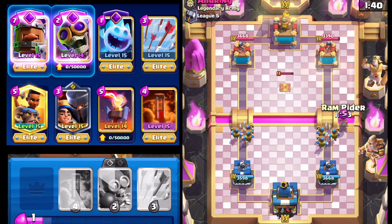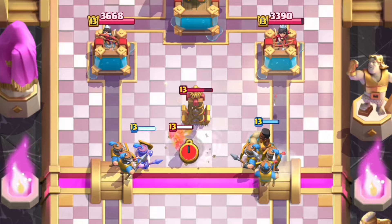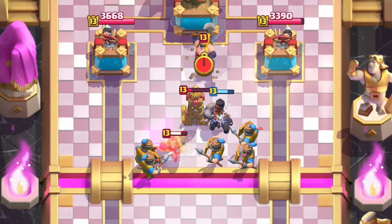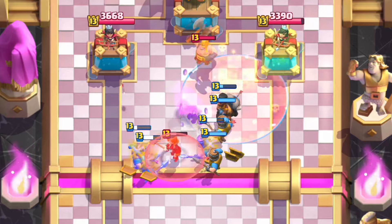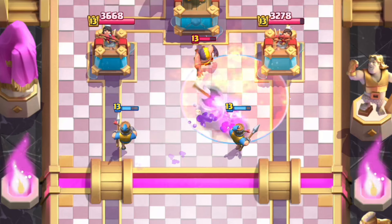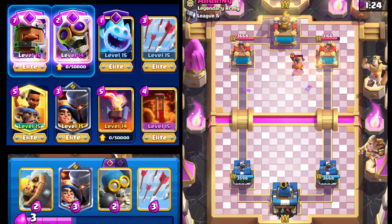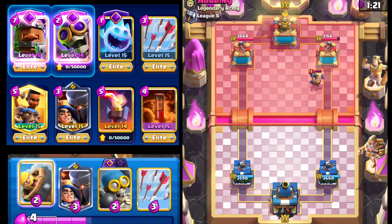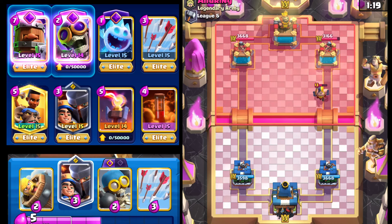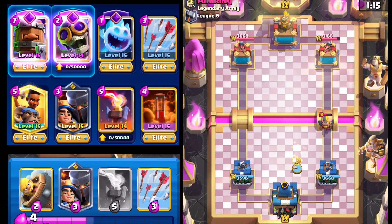It's still really solid just because of the flexibility it provides with the ability to drop a Guardian. Somehow the Ram Rider was still able to get pulled — that's kind of crazy. The Ram Rider isn't able to break through unfortunately. Pretty good defense by our opponent, but he did have to use Valkyrie, so I'm hoping he doesn't have enough elixir for Hog Rider. Going with the Bomber here to get back to the Evolution Bomber quicker.